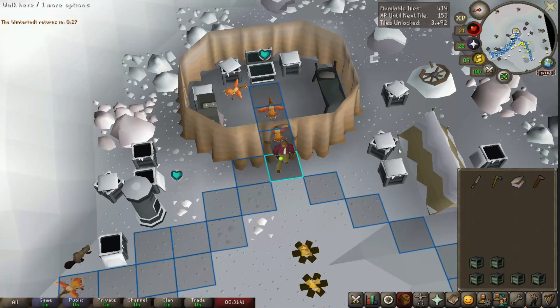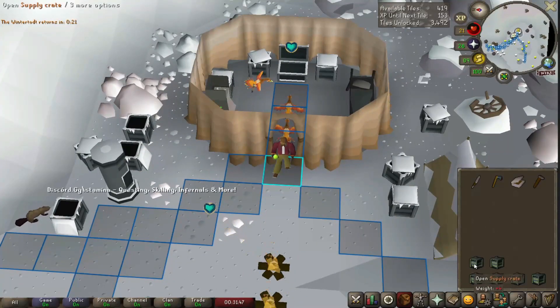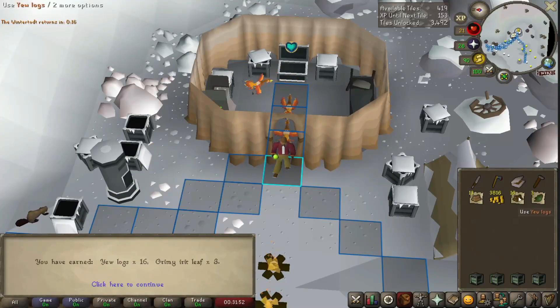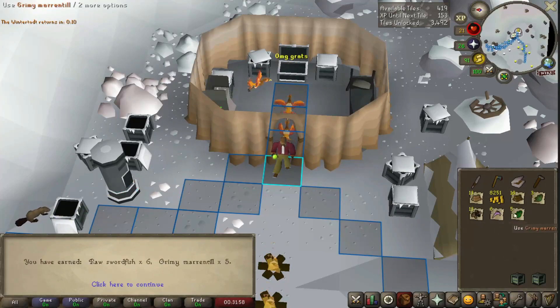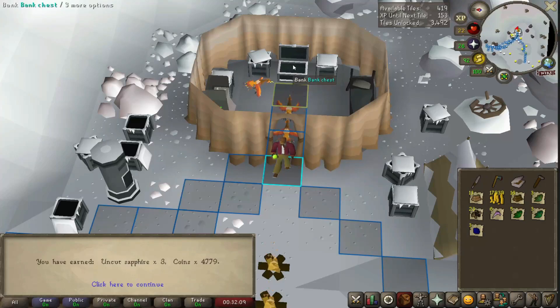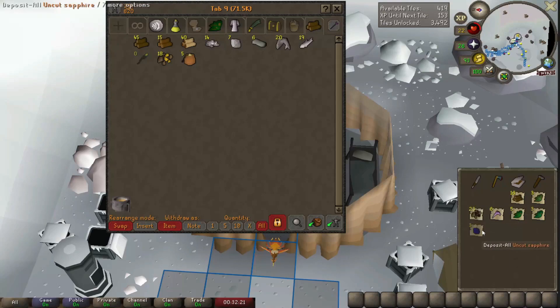For the last six crates I decided to stop at 65 firemaking — a good enough stopping point. We're at over 400 tiles, more than enough for now. First crate: some money and oak logs. Second: yew logs. Third: coal and money. Fourth: swordfish and tarromin. Fifth: a good amount of money and tarromin. Last one: more money and some sapphires. Can't complain about money — we're sitting at 60-61k gold, which feels great on this account.